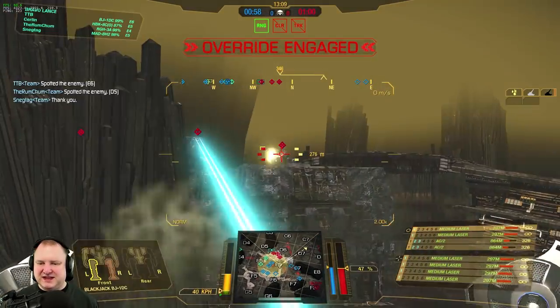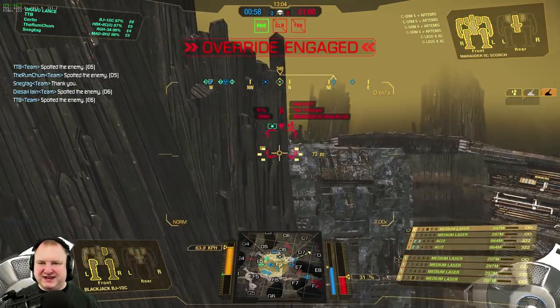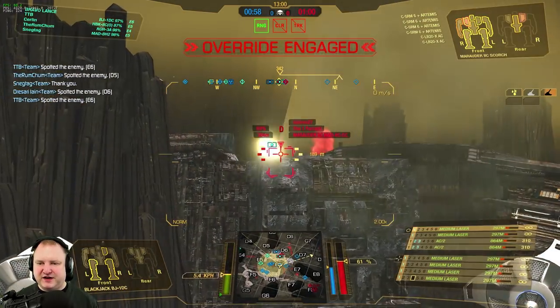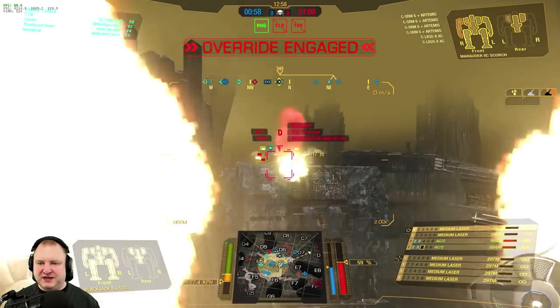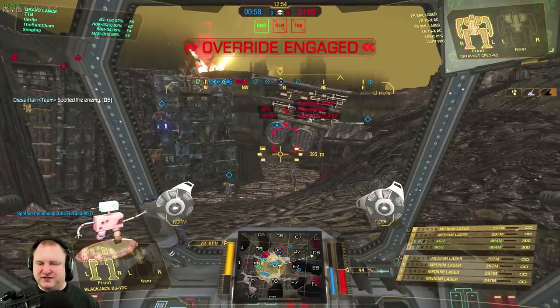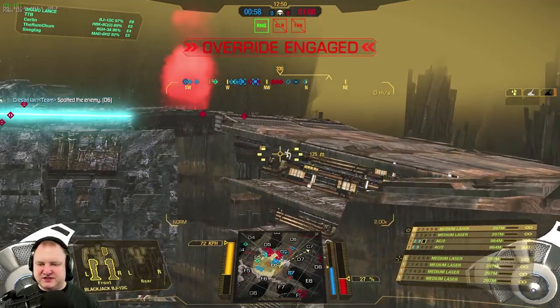That's okay because we still have a very good position on the enemy and we can shoot them quite a bit from down here. We have the range to engage this Marauder at 300 meters with our AC2s, and then we add the medium lasers for extra damage whenever we have good range on the enemy. The enemy team is moving from Delta 6 to Delta 5 and concentrating there.